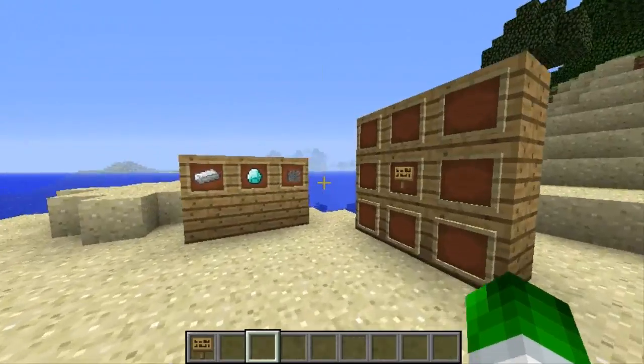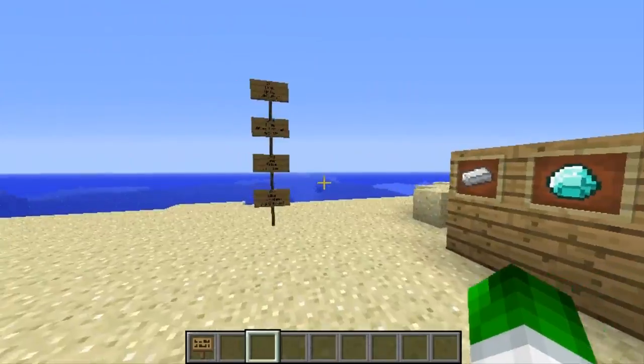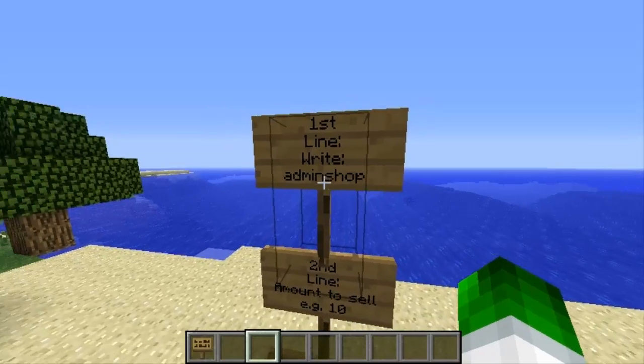You're going to need Chest Shops for pretty much every server if you want to have a shop in your survival world to sell items. The only thing you need for this is actually a sign, and this is how you set it up. Once you place your sign, on the first line you want to write AdminShop — just like that, all lowercase with no space.